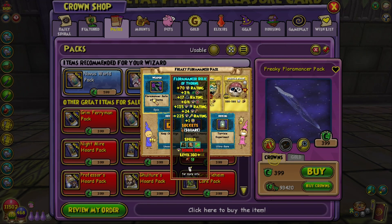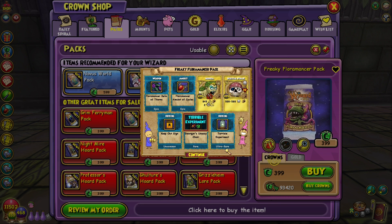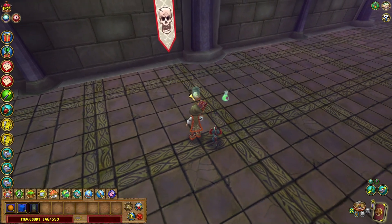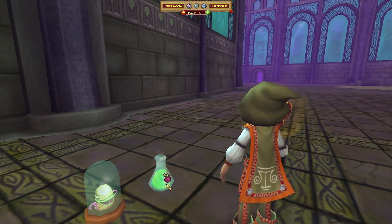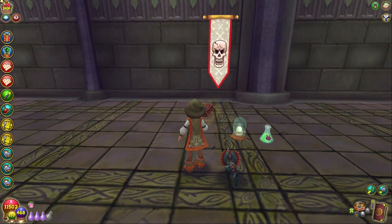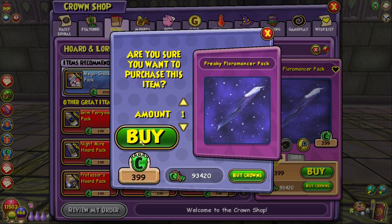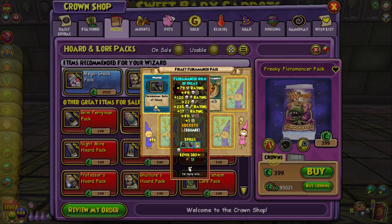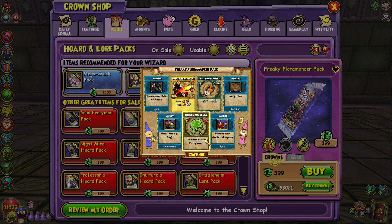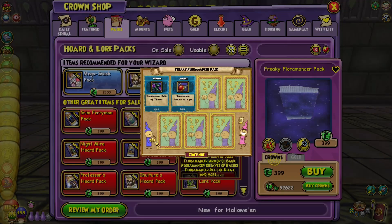Another wand — storm wand this time. Ooh, there are amulets — we got the balance amulet. Oh my goodness, if I make that bigger it would look sick. Sorry if I sound sick, my nose is congested — I'm in the process of getting sick. Another wand, death wand — leafy floor item, another balance amulet.